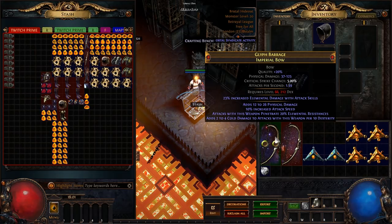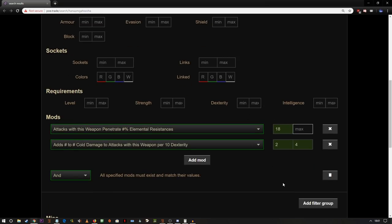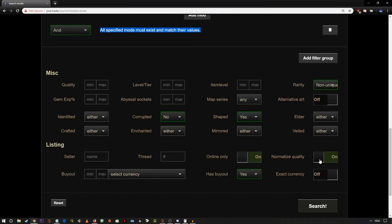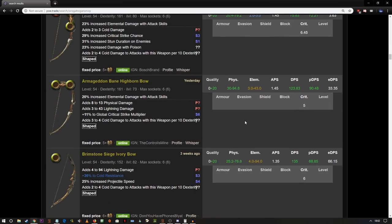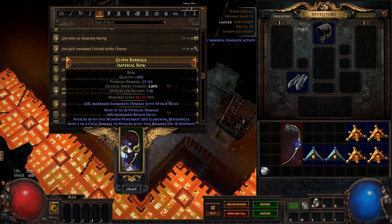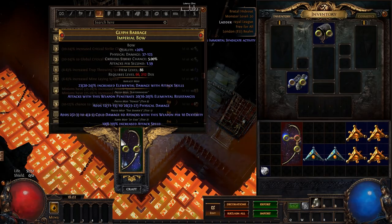That's kind of weird — attacks with this weapon penetrate 20% elemental resist, adds 2 to 4 cold damage with attacks per 10 dexterity. That seems interesting. Let me have a look on poe.trade — surely there's one up with that much elepen. Let's try 10. A dex-stacking cold bow? I don't know, this is my problem — I don't know anything about bows. It could have chance to deal double damage, attack speed, 20 elepen and cold — it's not like the worst thing I've ever seen.